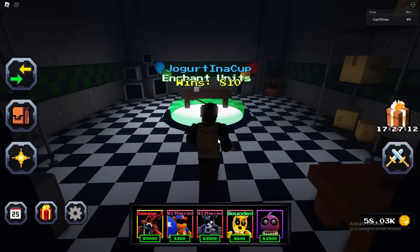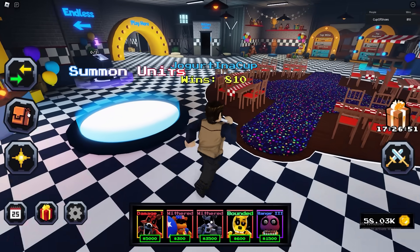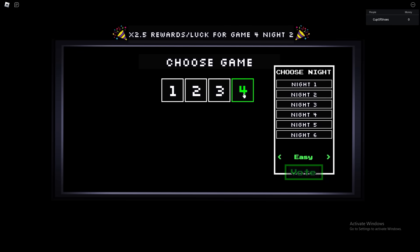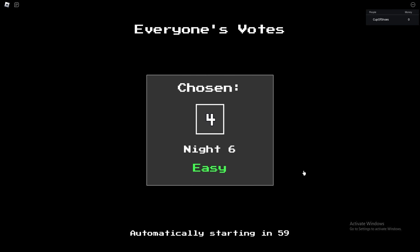Let's get a Range 3 on this Nightmare Cupcake and then we'll see what she can do. Hopefully it's not too bad. Range 3 — let's do this. I think my loadout is pretty good, so let's jump in a match and see what she can do. Let's go with Game 4 and Night 6. I think Easy Mode, because I don't really have that good units with me.